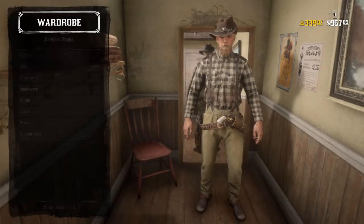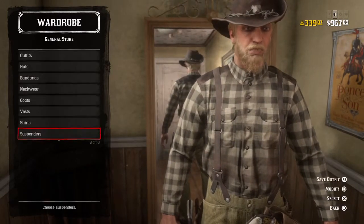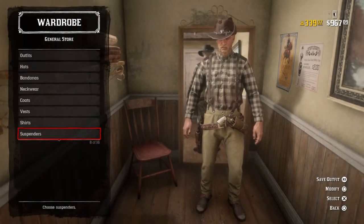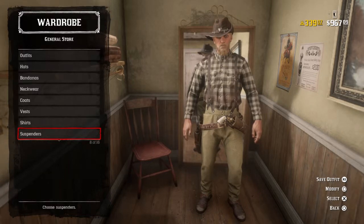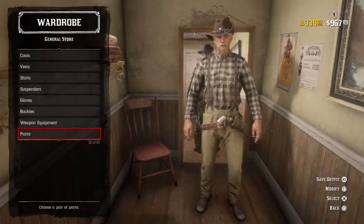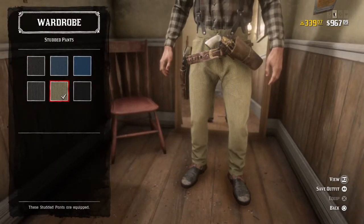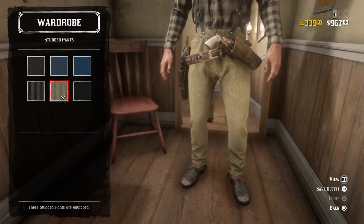For suspenders, you're going to have a pair of black crossback suspenders, or a pair of like a gray kind of yellow color of the pants he has. For pants, we're going to have a pair of studded pants in this color, because that's what the pants he had in story mode were.